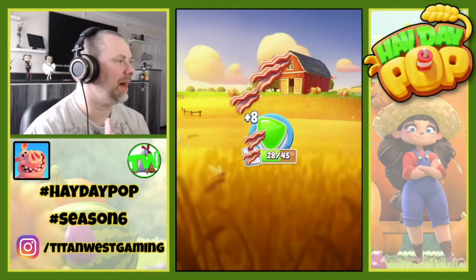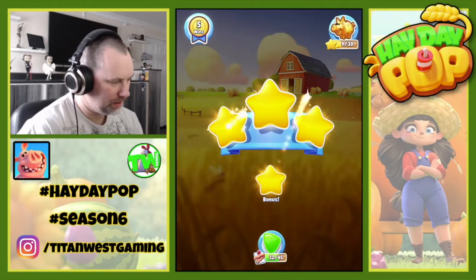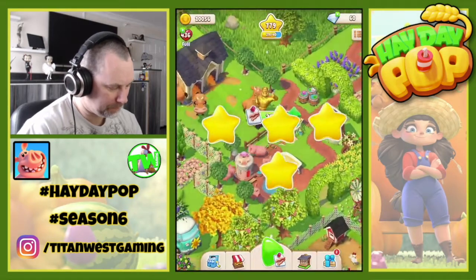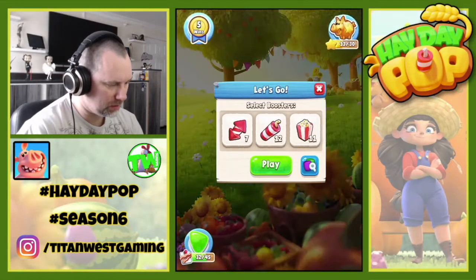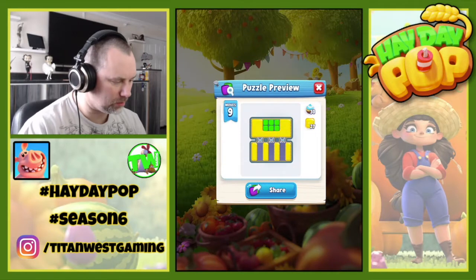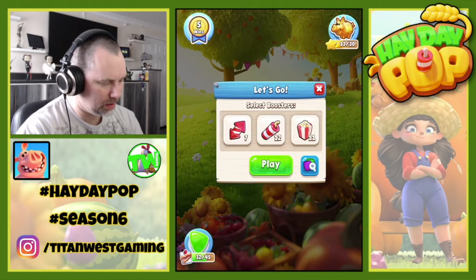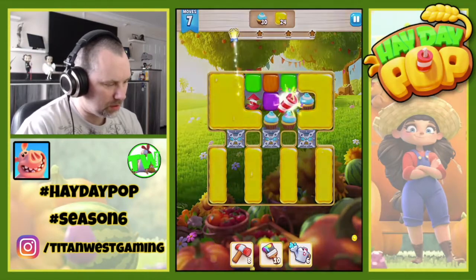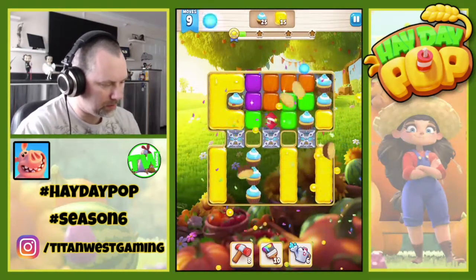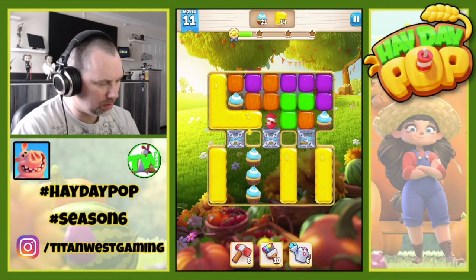That's another eight so we are now up to 32 bacons — hooray! And we're up to 33 stars. This time I'll look at the objectives: we've got 30 cupcakes and 27 honeys. Honeys are making a bit of an appearance it looks like. Let's do that, do that, rocket there and then that rocket there.